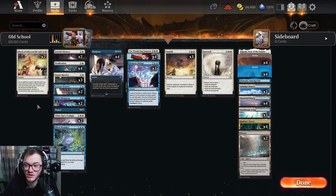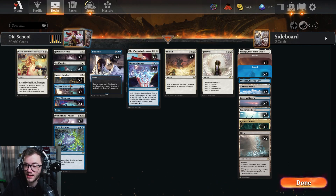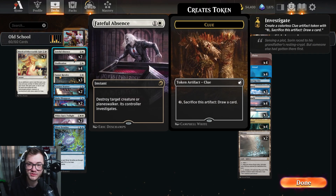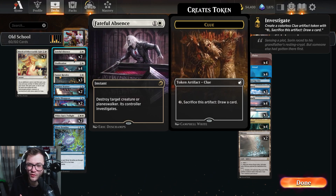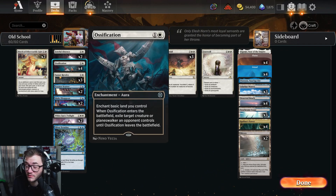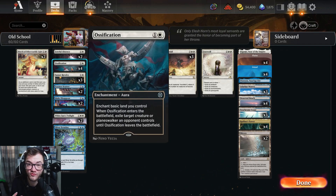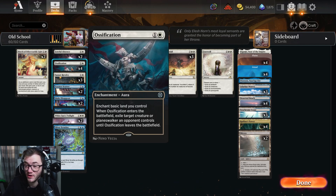We're running two copies of March of Otherworldly Light — a really good removal spell, able to deal with creatures, enchantments, and artifacts, and the exile is very key. Then two copies of Faithful Absence, able to handle planeswalkers and creatures, which is quite nice — giving them a clue is a little annoying but it's still good. Four copies of Ossification, again a very good removal spell dealing with creatures and planeswalkers — you need a basic land for it, but that's fine.